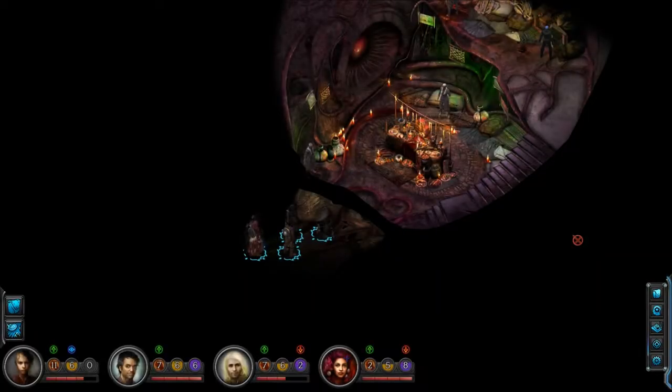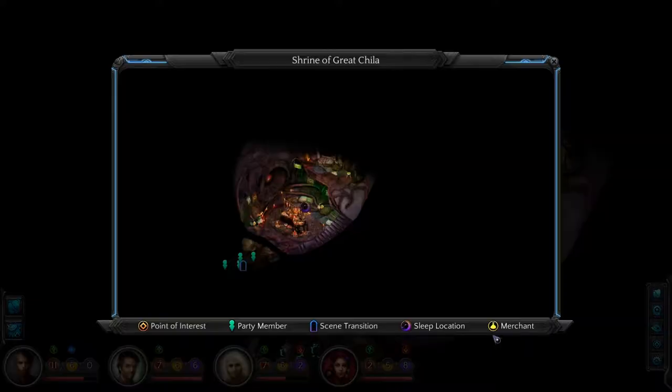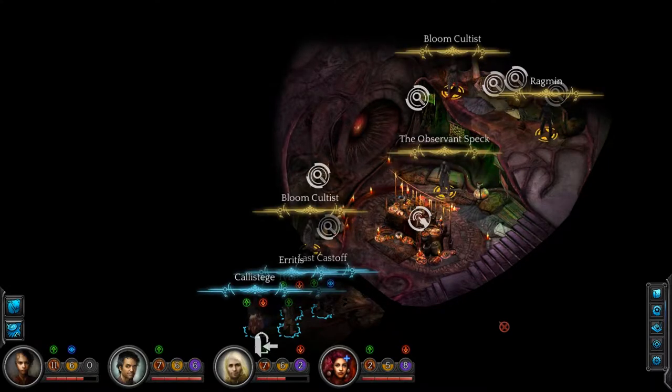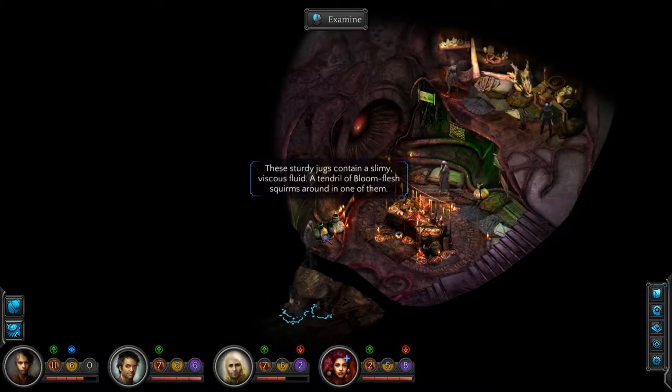Unfinished business. Seems to be a relatively small area, unless we're gonna snake around and go over there. Things to see: these sturdy jugs contain a slimy, viscous fluid. A tendril of bloom flesh squirms around in one of them.